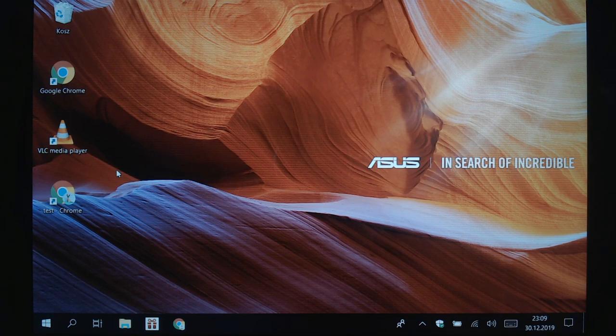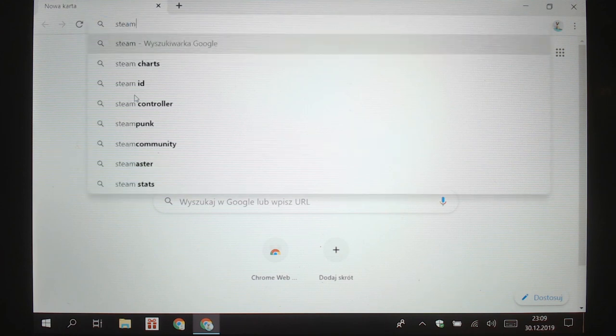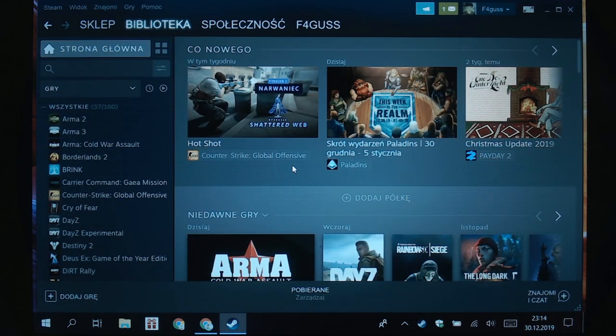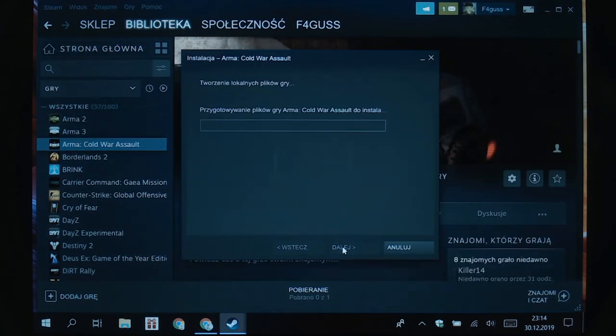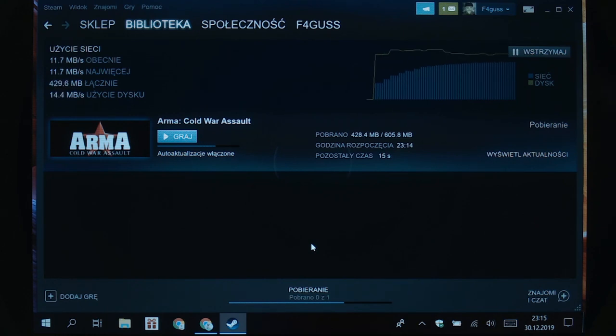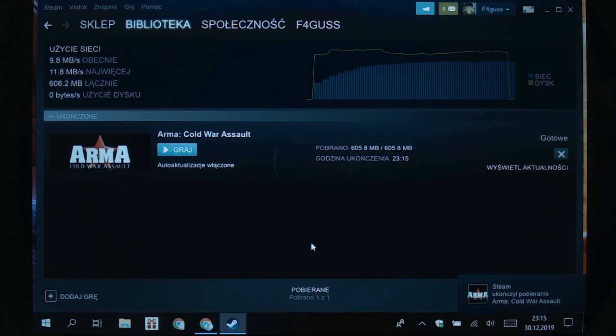First I'm going to install Steam. I have Steam, now I'm going to install the game. I've got the game, now I'm going to run it.